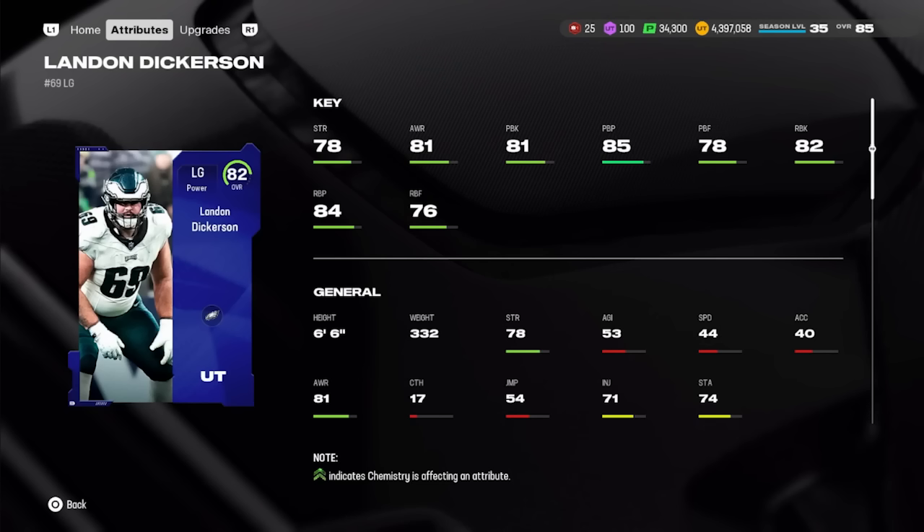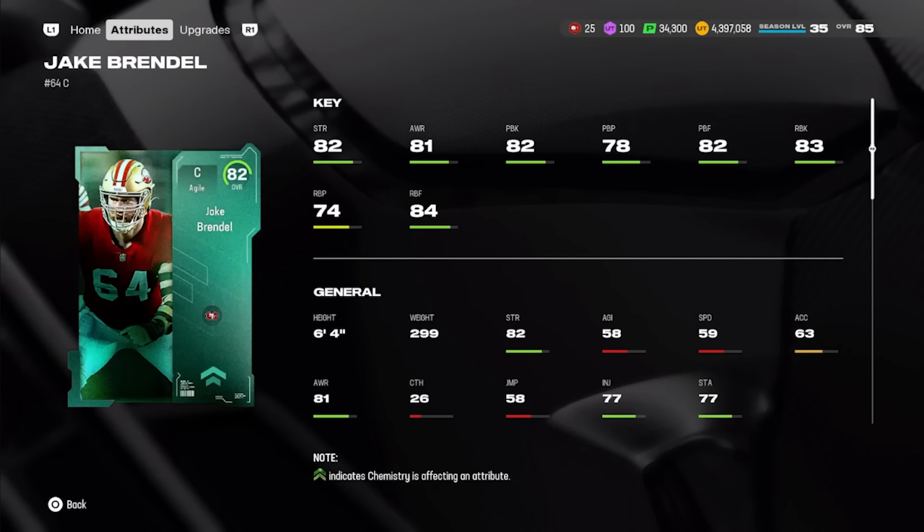At left guard, there aren't many great options. The best is Landon Dickerson: 78 strength, 81 awareness, 81 pass block, 82 run block. Also pay attention to weight and height — he's 332 pounds and six foot six. He averages about 70,000 coins.